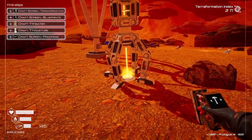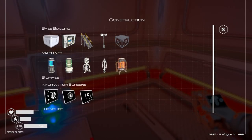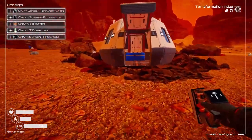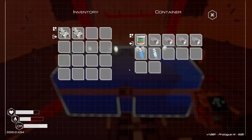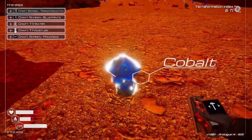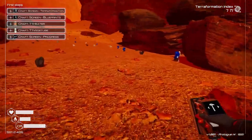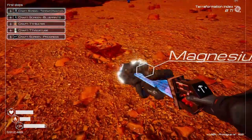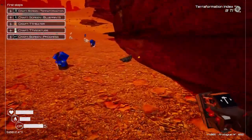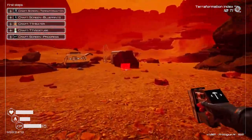Let me go inside here and read my thing. Screen — terraformation: iron, cobalt, silicon. I think I ate up all my resources. Yeah, so iron, cobalt, silicon. Let's just take some magnesium for whatever reason.